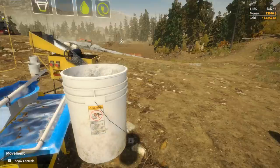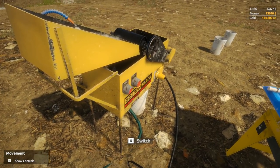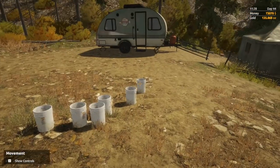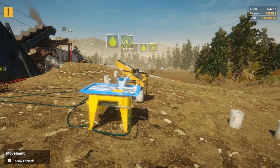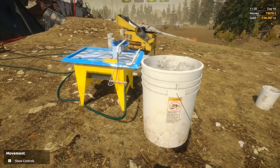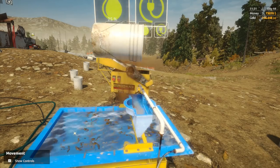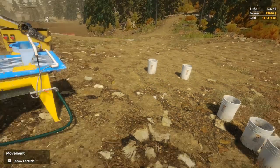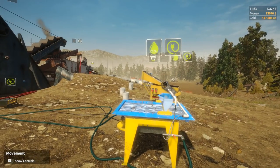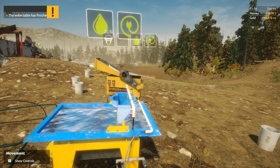This one should in theory go up another four or five percent - so about 24-25% when it's finished. We're not getting a lot of magnetite but there is still some coming out. Now the gold is really going to go up. There is a way we can find out exactly how much gold we get from this - I'll show you that in a minute, it's a new feature they've added to the game and I thought it was pretty good. We definitely aren't getting as much gold now as we were - the wavetable has finished processing the soil. They've obviously rebalanced it slightly so you've got to process more buckets. One-three-six point four at the moment. Last time from the buckets under the duplex jig we got like eight or nine ounces of gold.